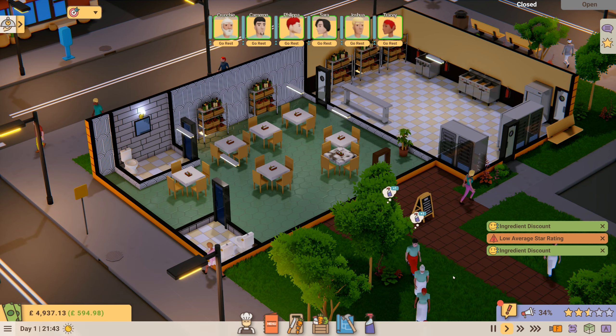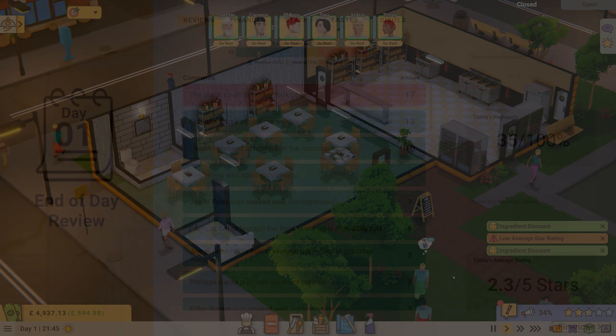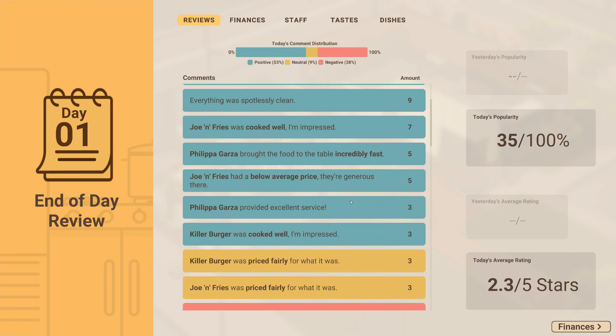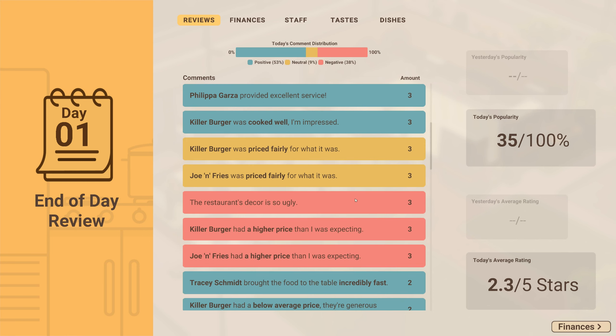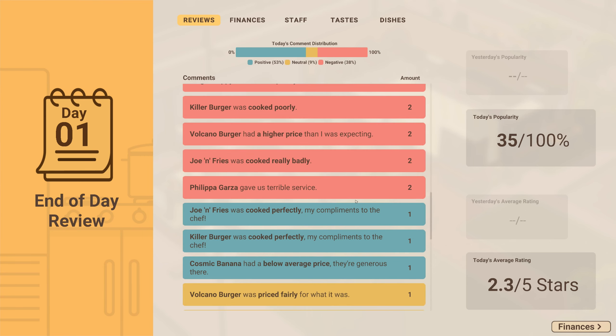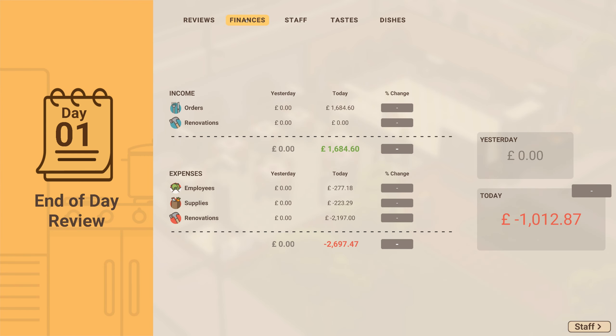Let's have some reviews. The place could definitely look better; somebody was served quickly. The reviews are generally favorable, although it's only a 2.3 average which isn't great. Today's popularity is 35% — again not great, but some are good and some are bad. Looking at the finances: we made a loss today of £1,012.